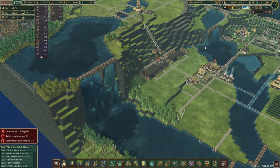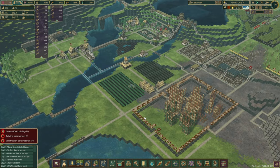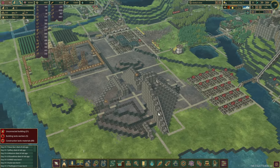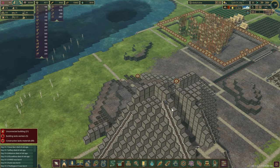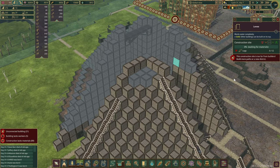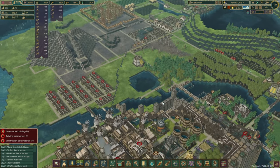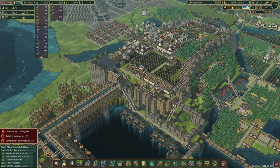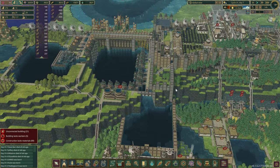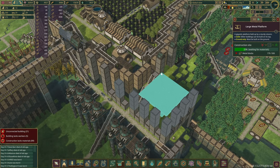The rainy season is almost over — we've got 1.7 days left. Other things to check out over here: the pyramid is coming along pretty nicely. Just level by level, it's not going too fast, but it's nothing to complain about. With the corner tower, we have started constructing the large metal platform as well.